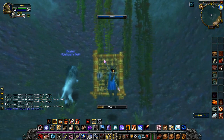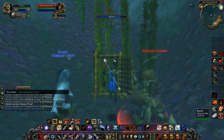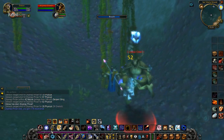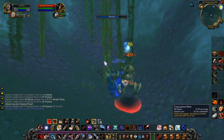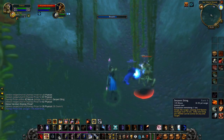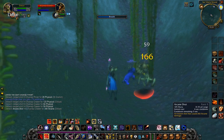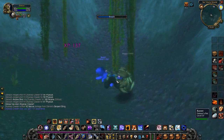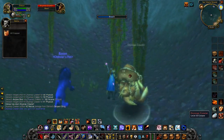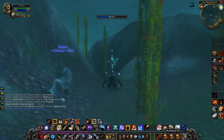I found that even without water breathing potions, without any water breathing skill, being semi-AFK, having competition for the area, and not really paying that much attention, I can easily pick up six gold an hour. So if you're paying attention and you haven't got competition, that can easily raise to 8, 10, or even 12 gold — especially if you're a Druid or a Shaman who has water breathing.